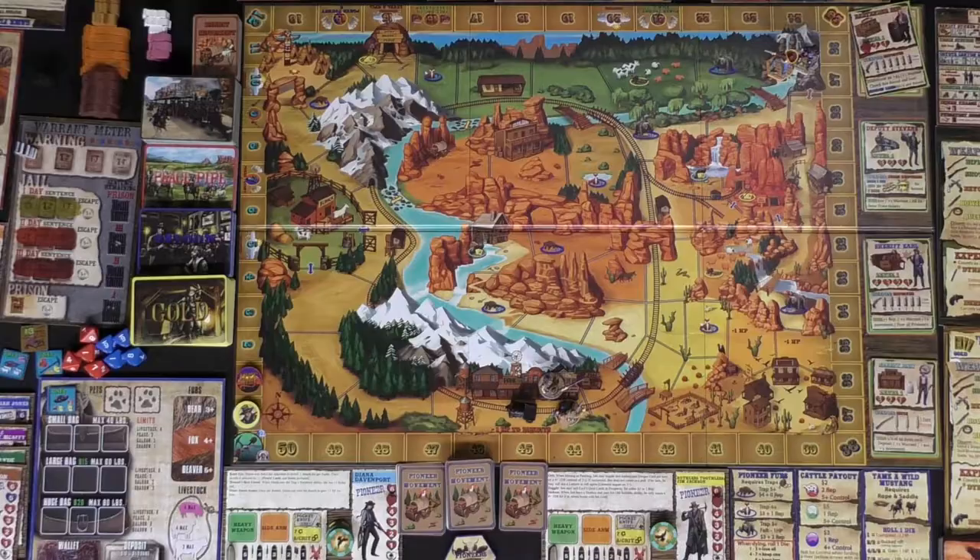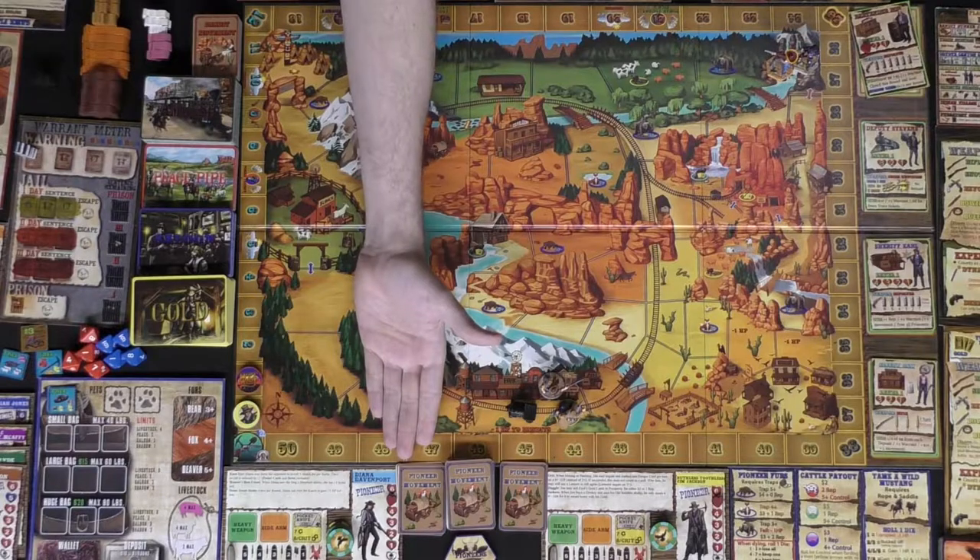If you want a full tutorial, there's a link in the description — Fernian the Cardboard Stacker does a great job. This is a massive game with a lot to it, but it's relatively simple. You choose a character and a side: do you want to be on the bandit side, or the prospector/pioneer/cattle wrangler side? Remember, bandits all work together cooperatively.